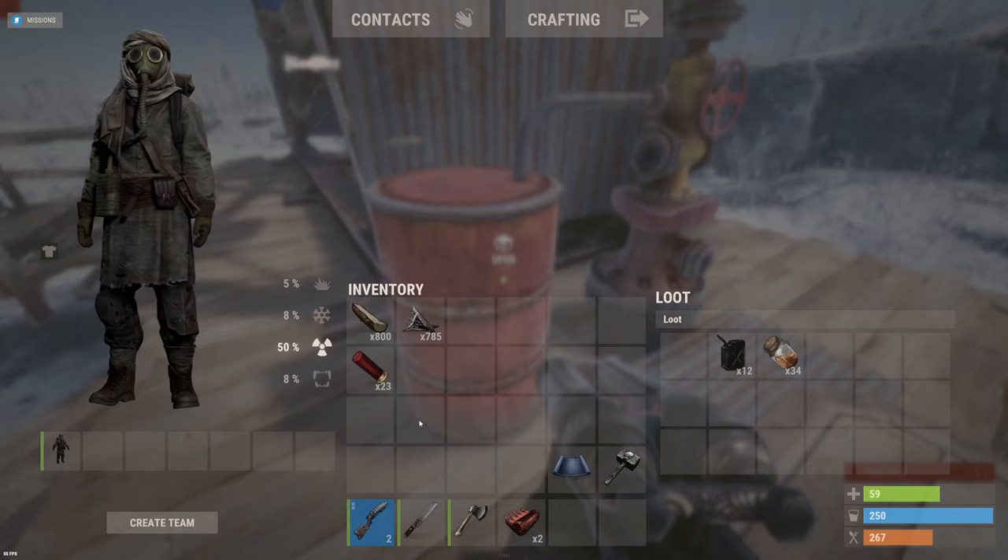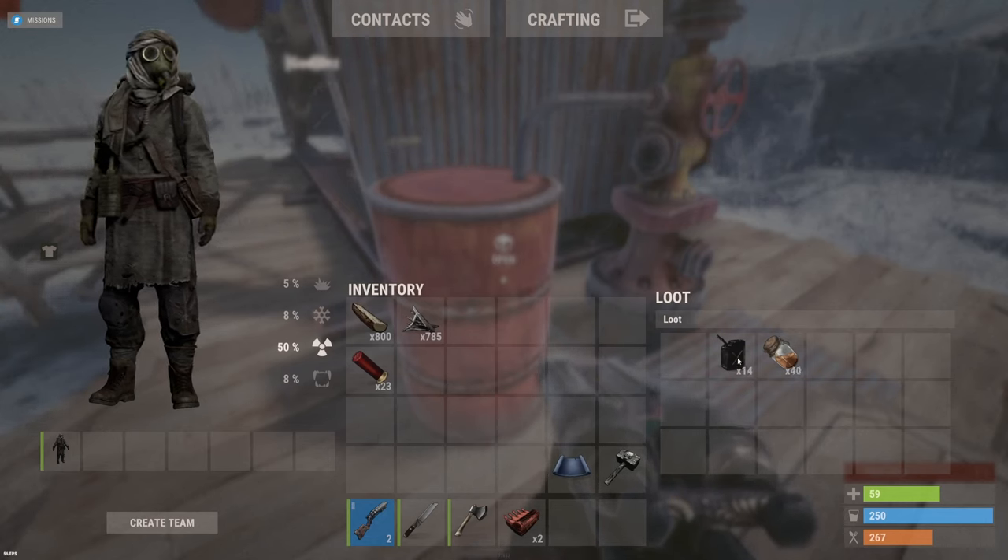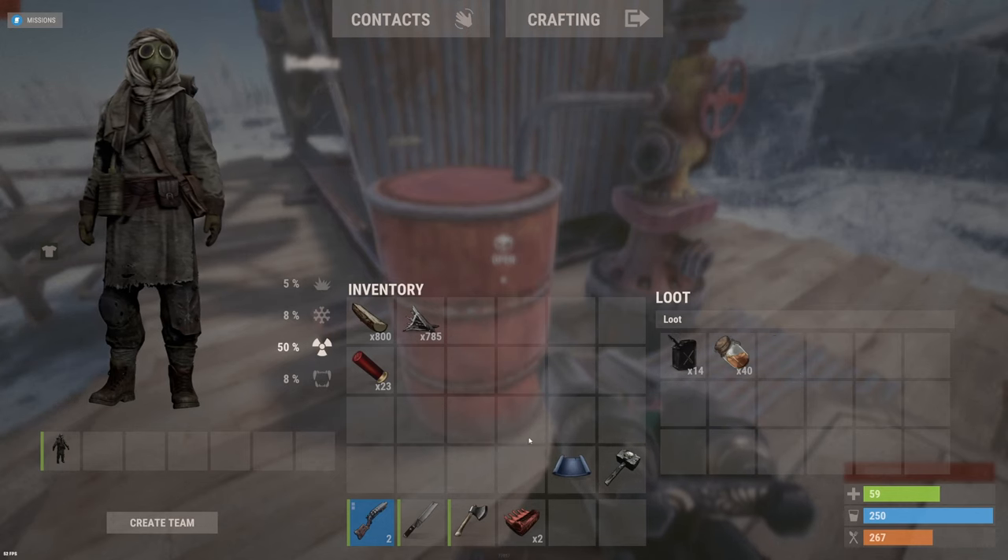We've already got 34 low grade just from the time I kicked that off - now 40 - and we've got crude as well, which you can refine again at the refinery near hill, at your base, or wherever.